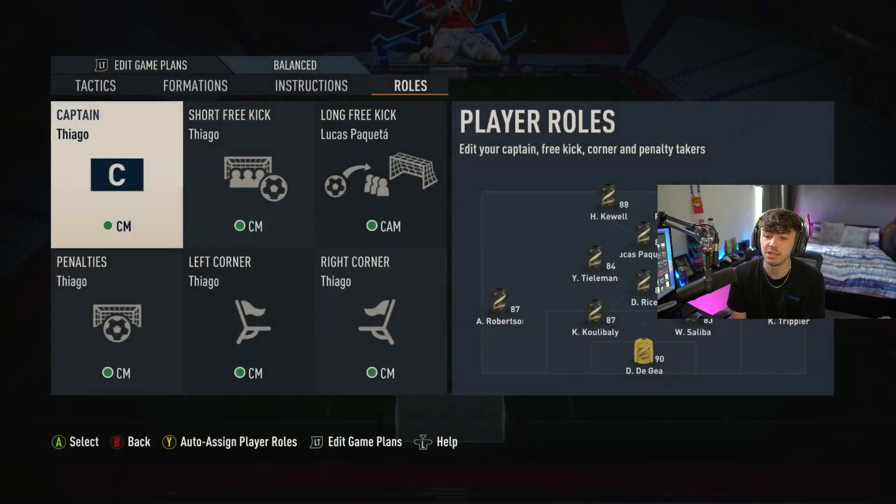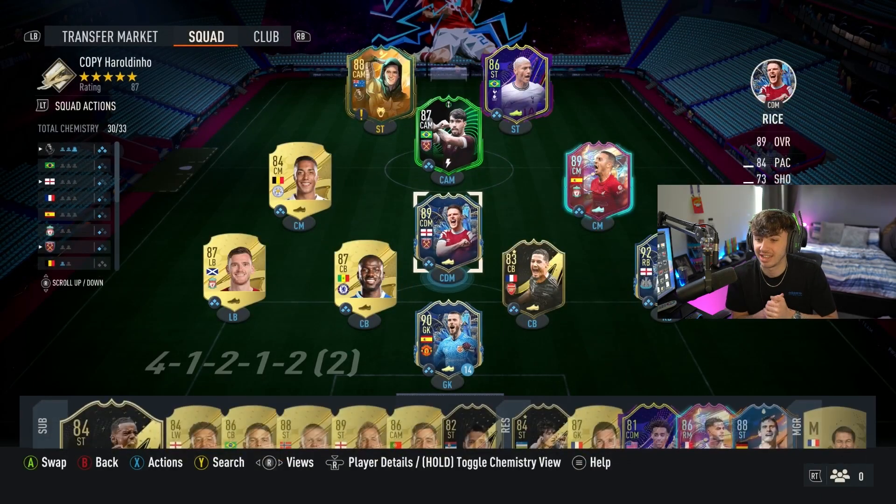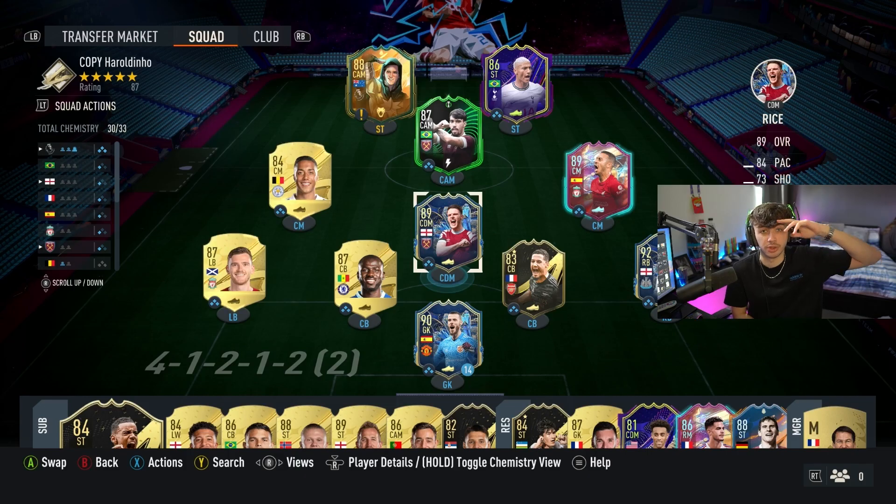That's the best 4-1-2-1-2 custom tactics in FIFA 23. If you enjoyed the video, smash the thumbs up. Let me know in the comments if there are any other formations you'd like me to cover, and subscribe if you haven't already. I'll catch you in the next one.